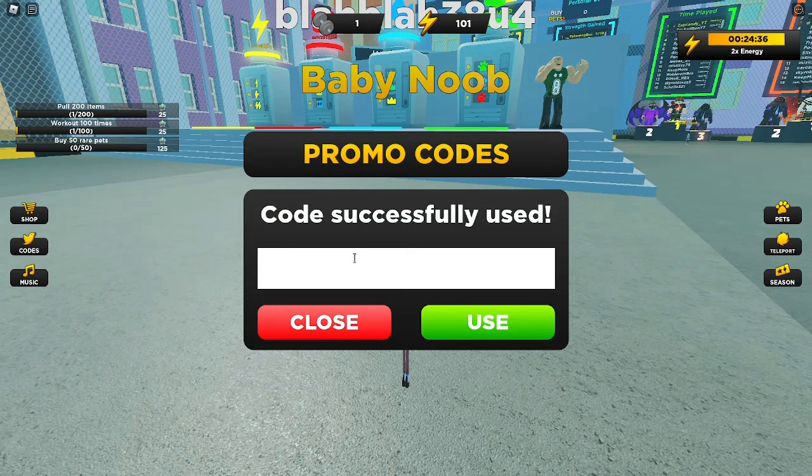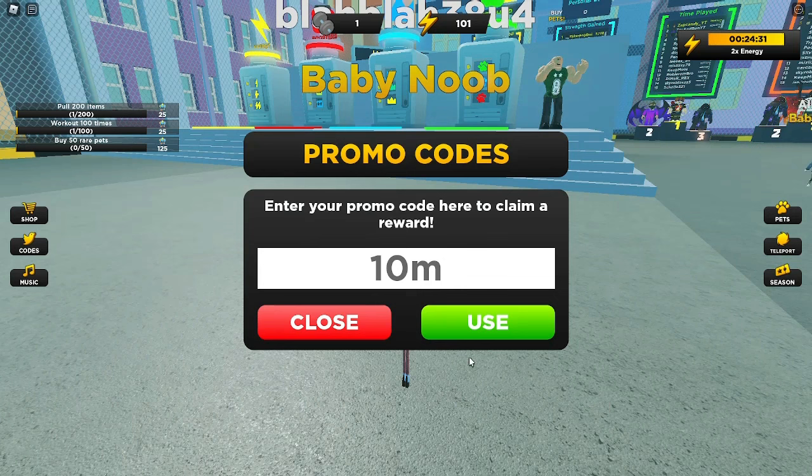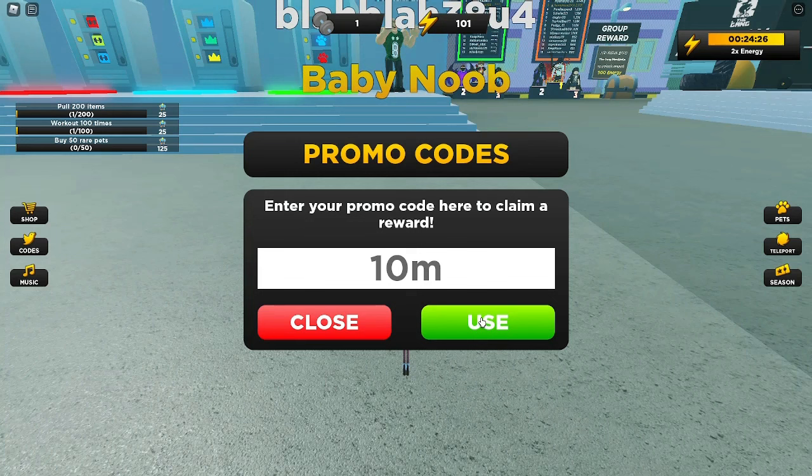Next one we got is 10M, and this should give you probably an energy boost or a lifting boost. We're going to hit the use button right now. That code gave me 2x workout speed.